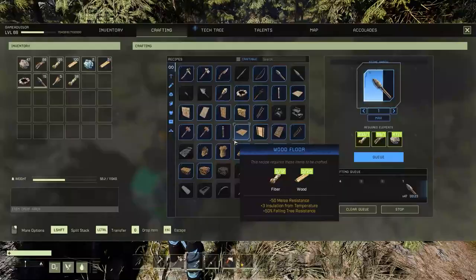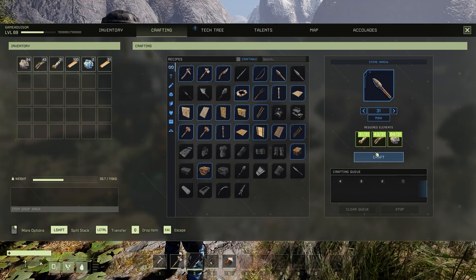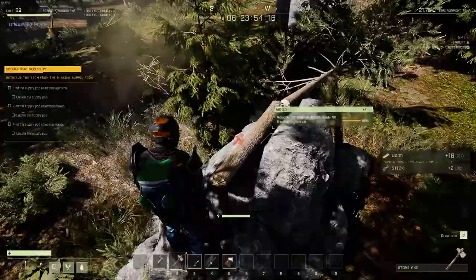Once you drop into the mission, you're going to want to go ahead and farm up enough resources to craft a one-by-one wood structure. This means you're going to need two wood floors and four wood walls. Don't bother with the door, it really doesn't matter. You're also going to want to craft a campfire and make sure you have some berries, as well as enough wood to fuel your fire in case you get caught in a snowstorm.